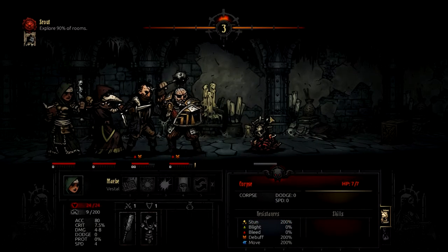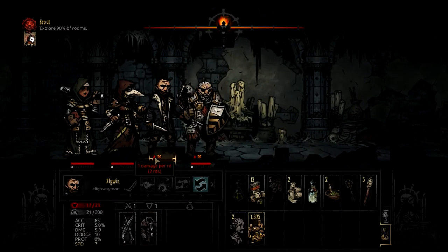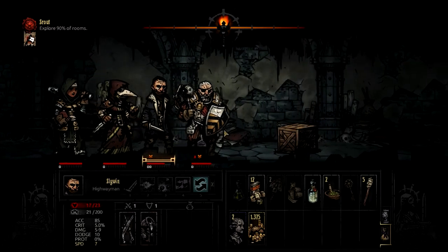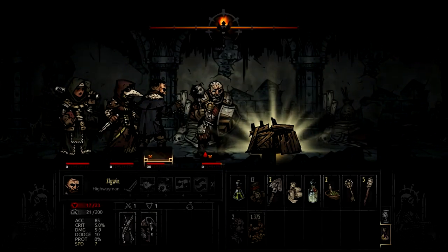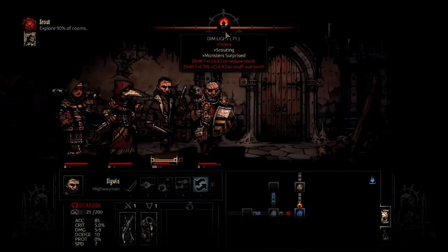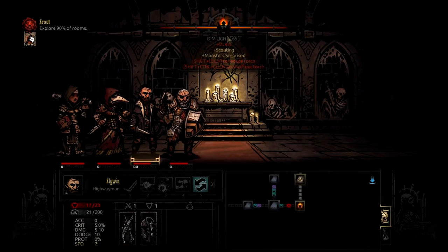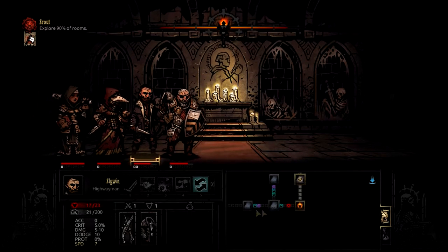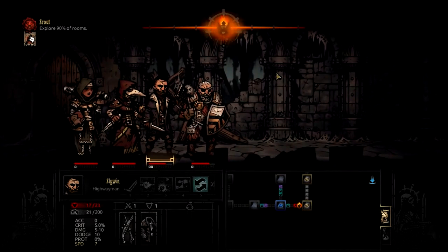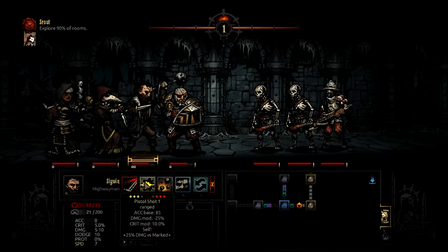Go ahead and get some sweet money. I'll use a bandage on this guy because I really don't want him to get hurt more than he already is. I'm okay with Tank bleeding out a little — I believe in his strength. Now, you always have the option of shift-clicking or shift-control-clicking to reduce your torch level if you want to try to get more treasure, which is tempting sometimes — but not when I know there are upcoming battles. When I know for a fact there are battles, I want to try my best to surprise them.